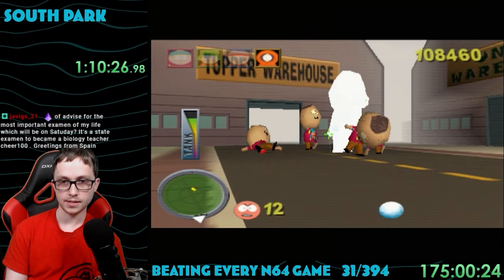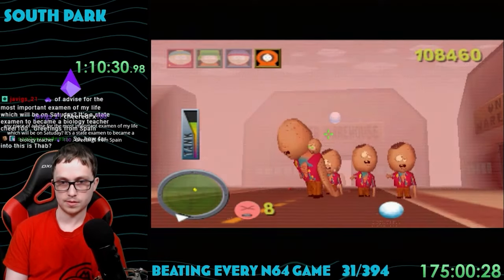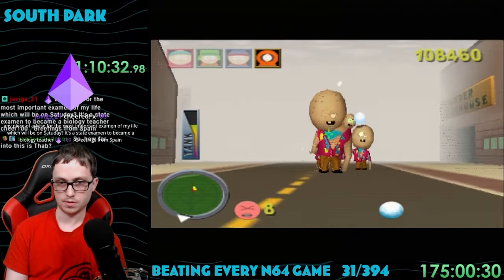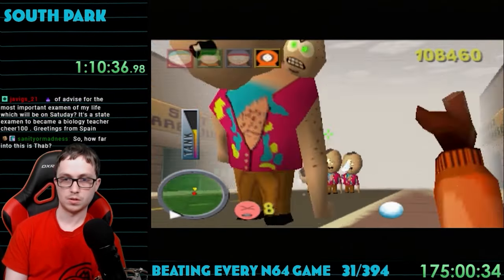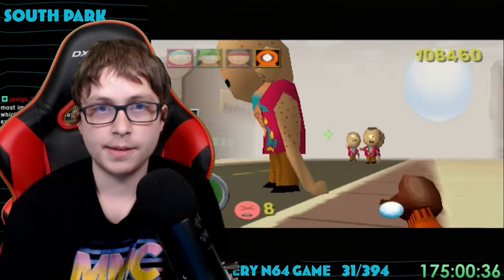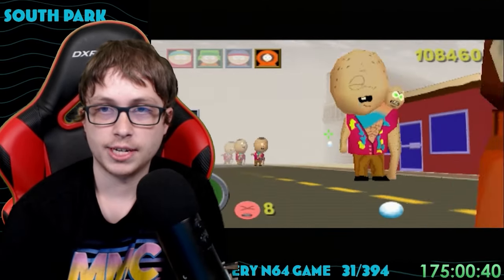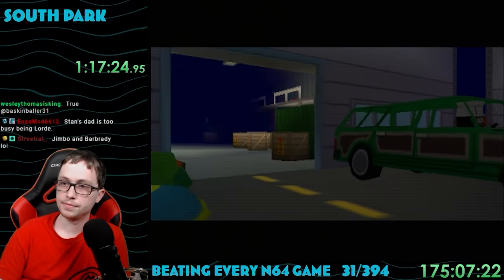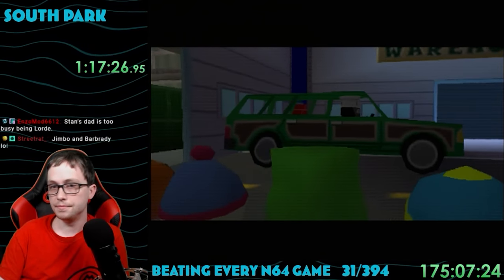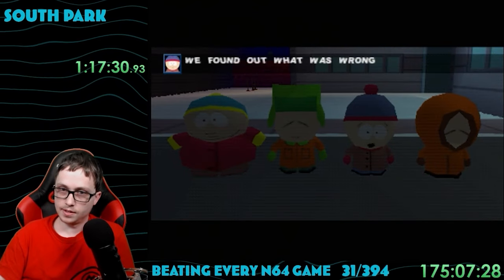I found the warehouse, but my health was so low and there were so many enemies inside. I had to put my kiting skills to the test — kiting being a gaming term where you run away from an enemy while simultaneously attacking them with projectiles. Thankfully these enemies are super slow, so it's pretty easy to kite them. I survived and beat the first mission. Chef was in the warehouse with his car, tells us these are clones of everyone, and then just drives off.